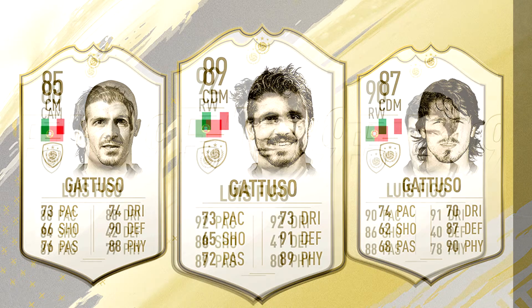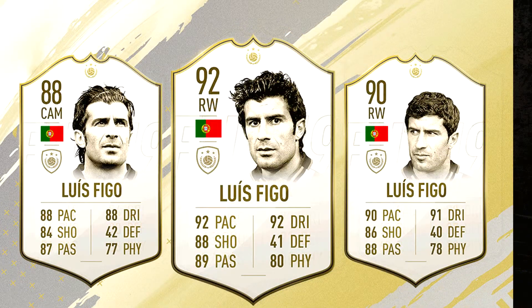Next we have Portuguese legend Luis Figo with 106 goals and 127 caps to his name — a record only broken by the living legend Cristiano Ronaldo. He is one of the few players to have played for both Barcelona and Real Madrid. All three cards look insane: 88 rated CAM, 90 rated right winger, and 92 rated prime card with a right wing position. I think a lot of people are going to use him because of the strong meta, strong pace, and insane attacking stats. This is one of the best icons revealed by EA.